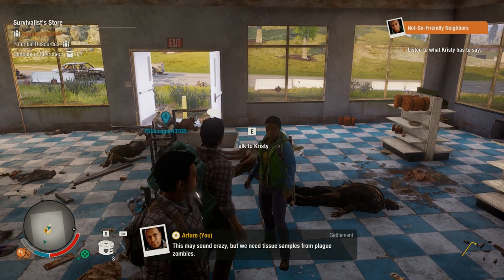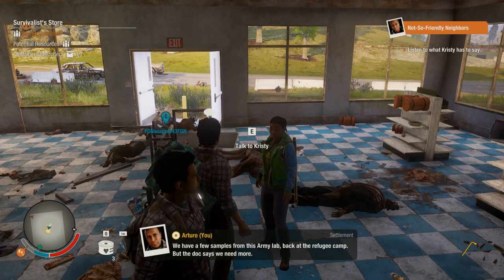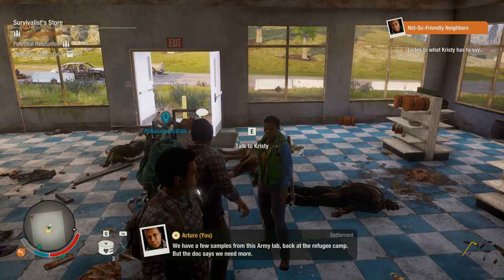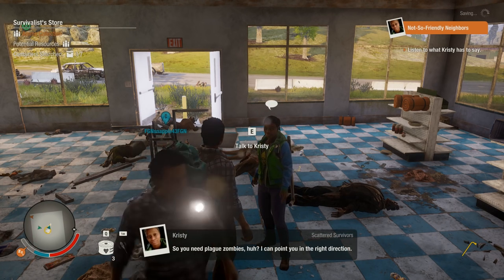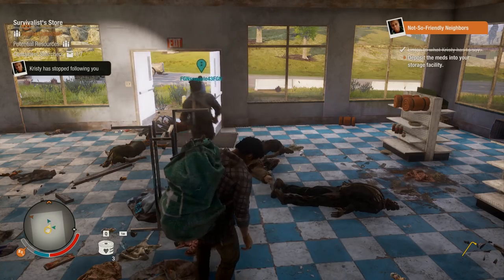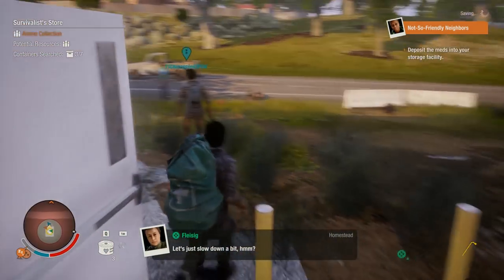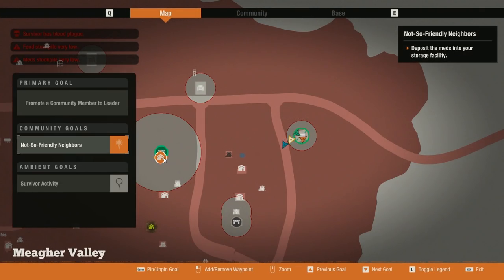This may sound crazy, but we need tissue samples from plague zombies. We have a few samples from this army lab back at the refugee camp, but the doc says we need more. So you need plague zombies, huh? I can point you in the right direction. Alright, Christy is pointing us in the right direction. It says deposit the meds into your storage facility - no room for meds. So we've got to go back home again.